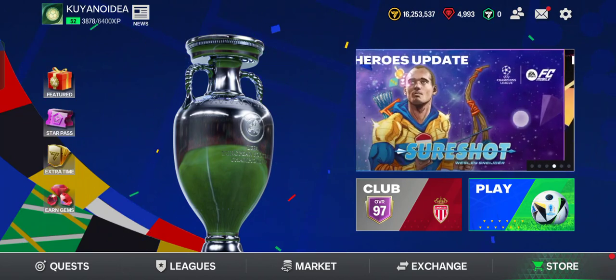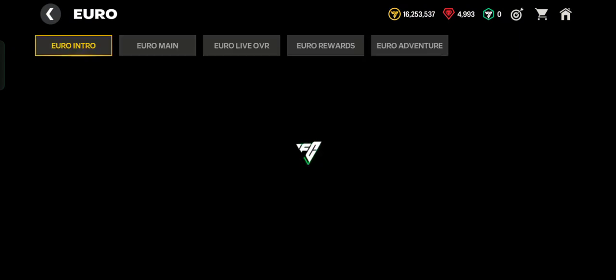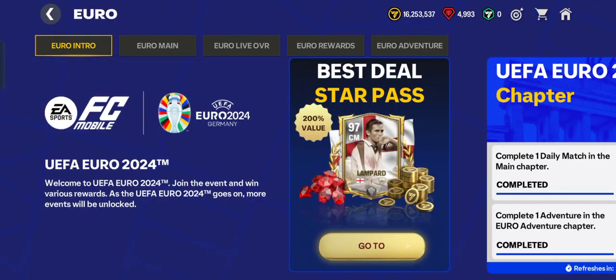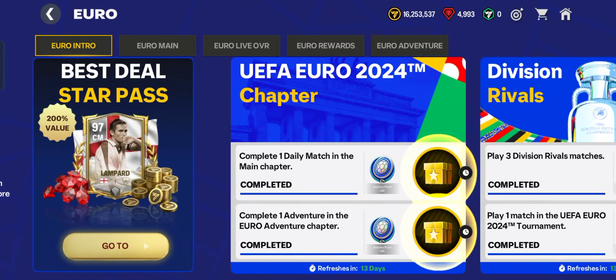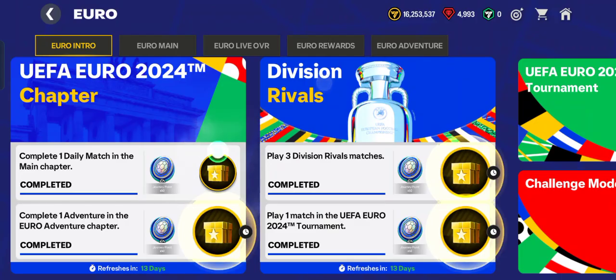Let's get started by tapping on the UEFA Euro event. In this first chapter, the Euro Intro, you can claim some amazing points. For example, this one: UEFA Euro 2024 chapter — complete one daily match in the main chapter — and you can get 50 Euro points. Tap the free button and then tap to open.